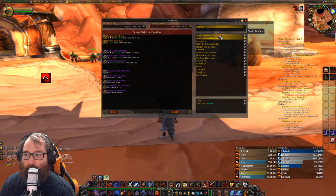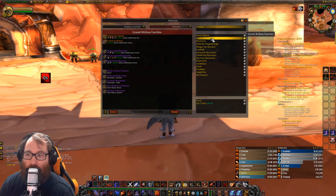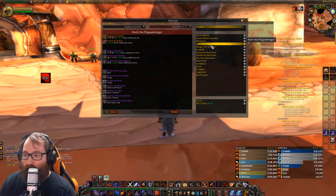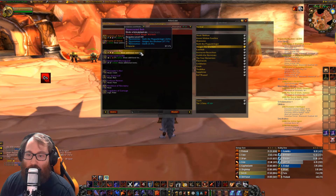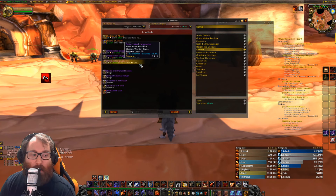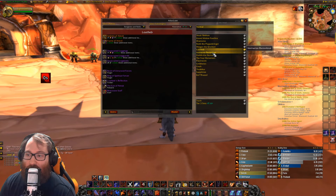There is also the final wing which is Sapphiron and Kel'Thuzad. The spider wing bosses are Anub'Rekhan and Grand Widow Faerlina — they drop the bracers bindings for everyone. Those are the first two bosses of the spider wing. Then Maexxna, the final boss of the spider wing, drops the glove token. This is true for every single class — that's where you get those pieces.